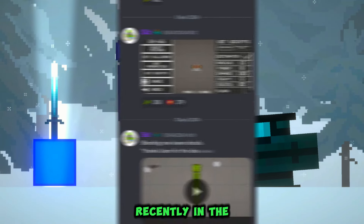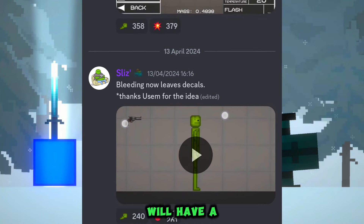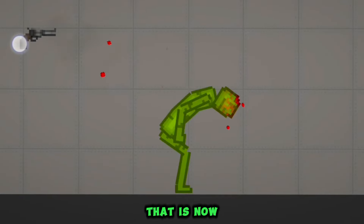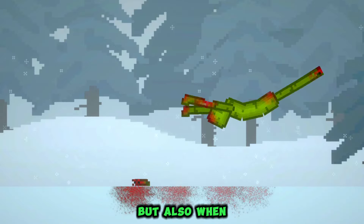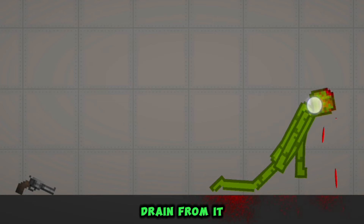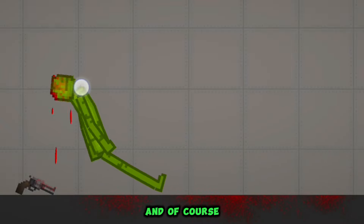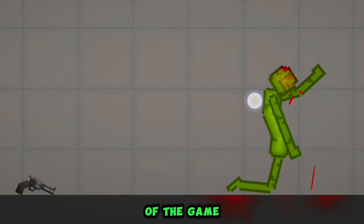To begin with, recently in the official social networks of the game, there was news that the game will have a new effect of blood spreading from the characters. Now the blood will remain on the surfaces not only when the character hits, but also when the blood drains from it. At a minimum, this will add even more realism to the game, and I am glad that the developers are working on the physics of the game.